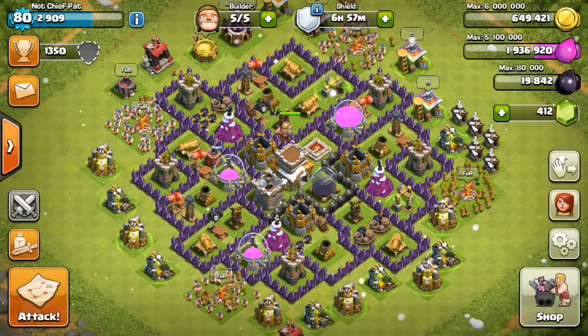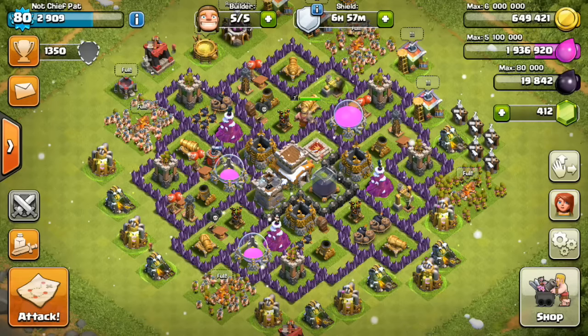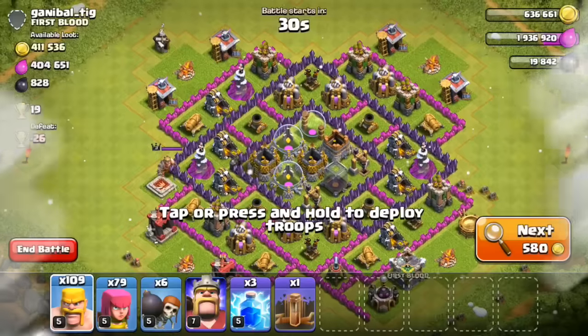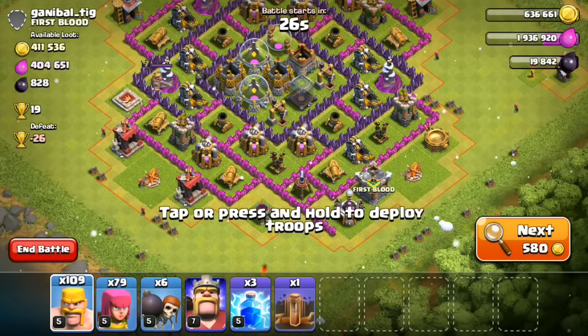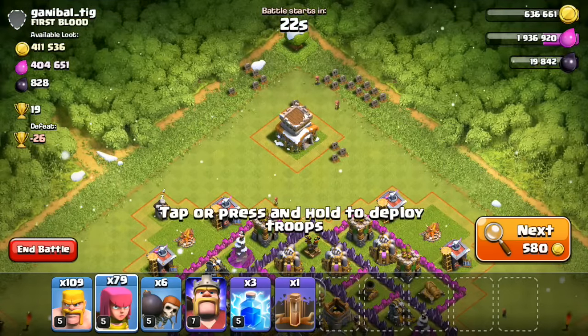Welcome back to another video guys. My name is Chief Pat and today bringing you the next episode of my Let's Play Clash of Clans series. So today we're at 1,350 trophies. Let's go and try to find some loot — and today we're gonna start off with this base right here with over 400,000 of each resource.